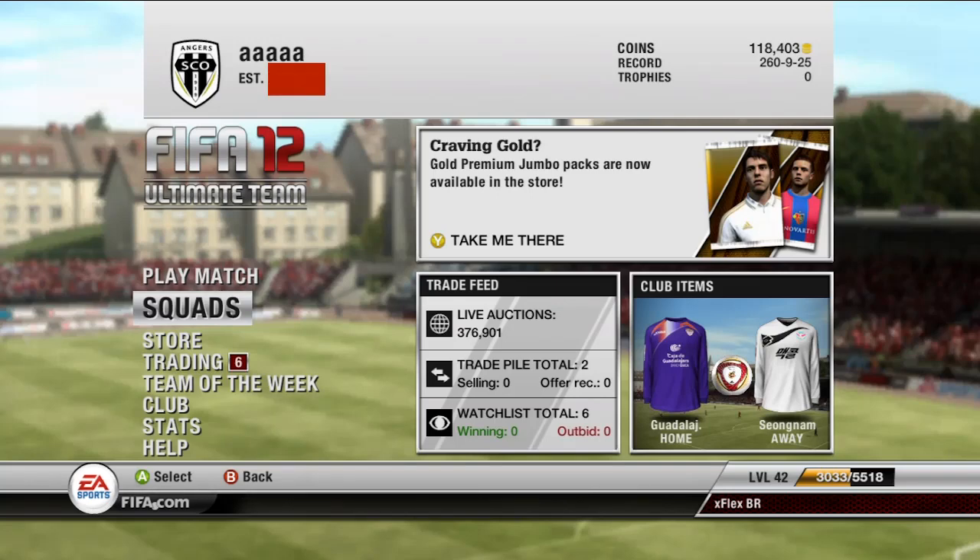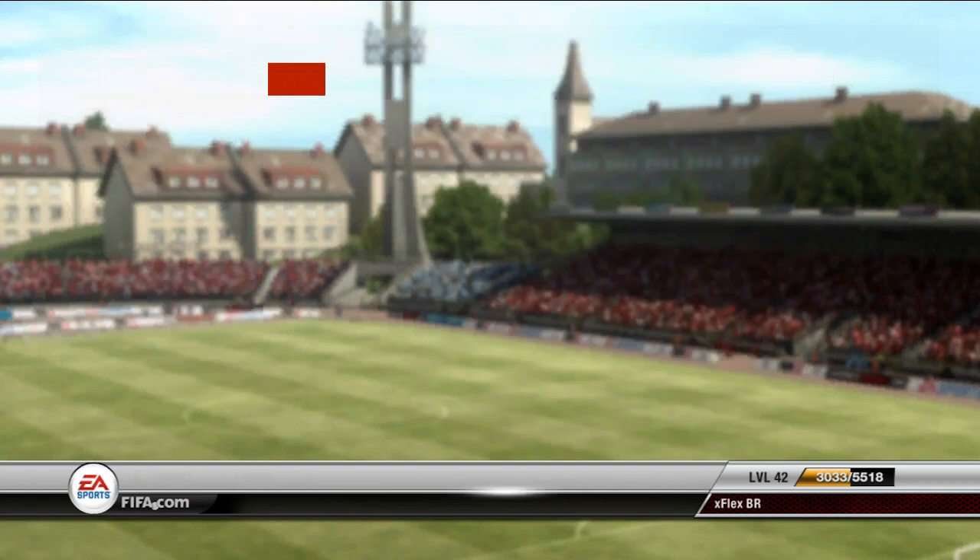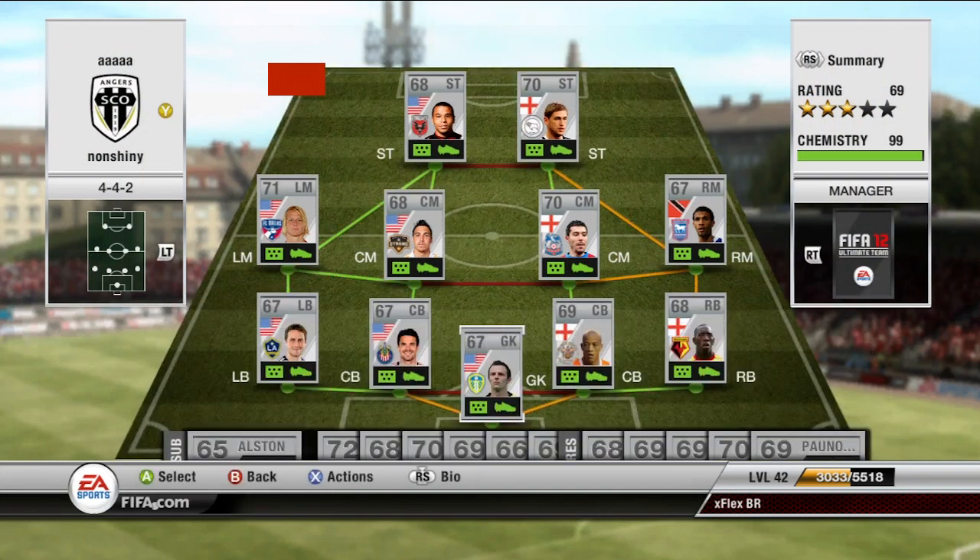Hey guys, welcome to the all-in-one squad episode three. This squad is going to be the non-shiny beasts — as you can see on the screen, it's a silver hybrid squad. Everybody is non-shiny but it's a really really good squad. You can see the rating is only 69, but it's a very deceiving rating as they are really good players. There won't be any gameplay this time because at the weekend I played most of my games with this squad and forgot my external hard drive at my college place where I usually record everything.